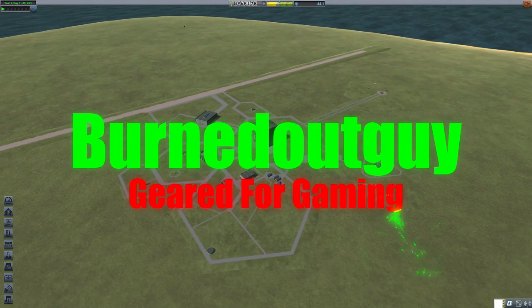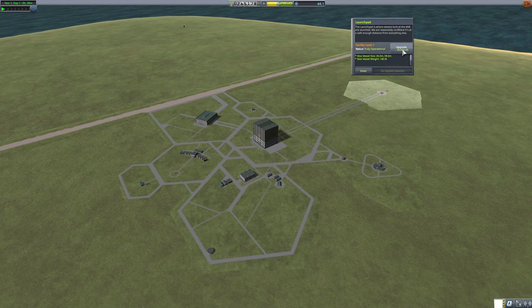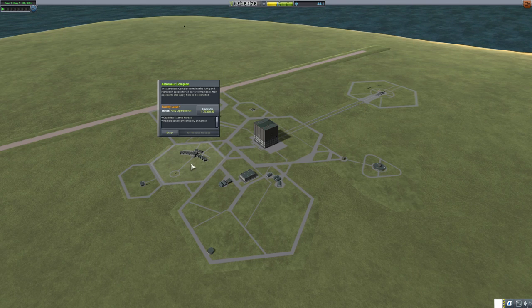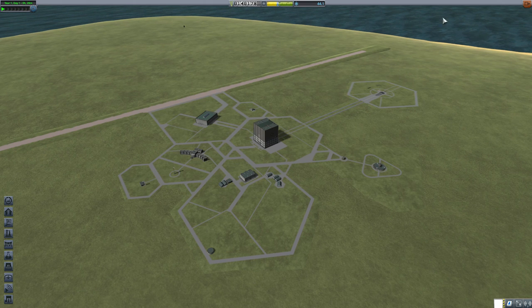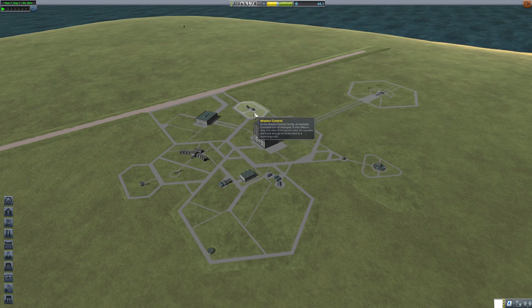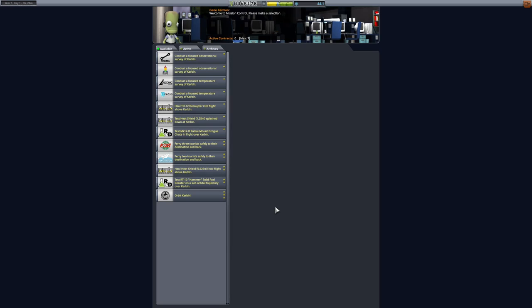So what we're going to start off by doing is upgrade the launch pad so we can get bigger stuff. We're going to upgrade this so we can do EVA reports when we're in space. Then we can collect some science. And we can do that one so we can get more missions. Then we're going to do some missions because we just spent a lot of money.